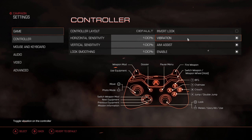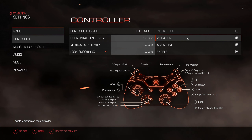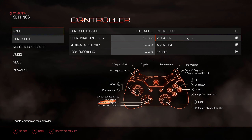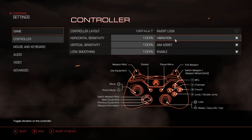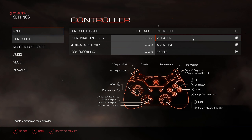Vibration is just the vibrating function on your controller. Pretty much all modern day controllers have a vibration pack in them. So when there's a big cinematic, explosion, or you're getting shot or shooting a big gun, the controller will slightly vibrate. It's just a fun little mechanic — I always keep that on because it gives a little bit of immersion when playing.